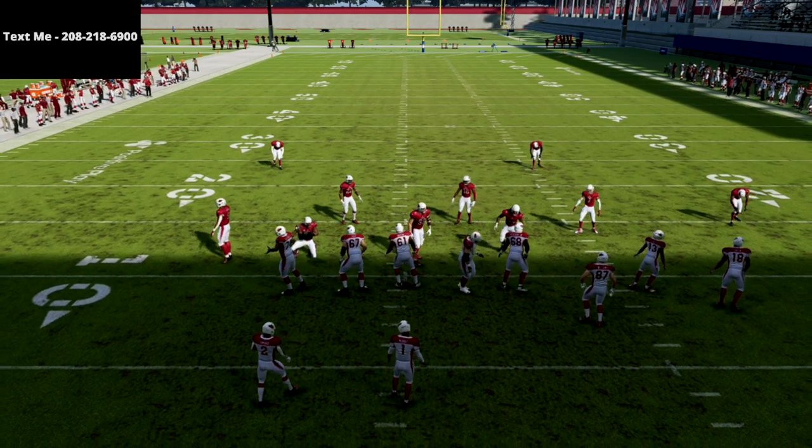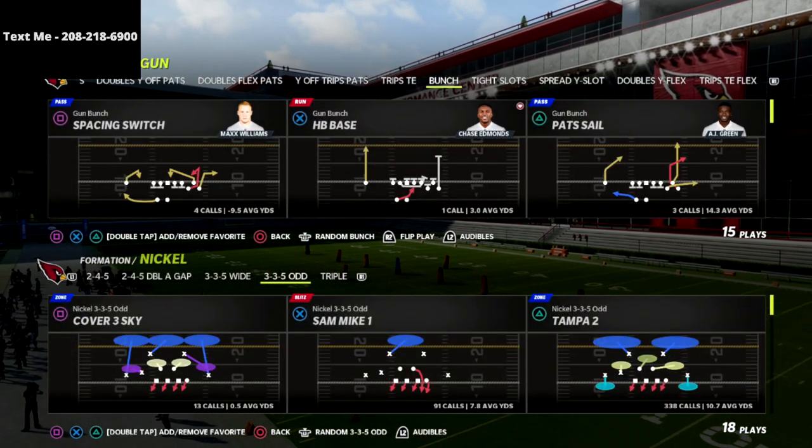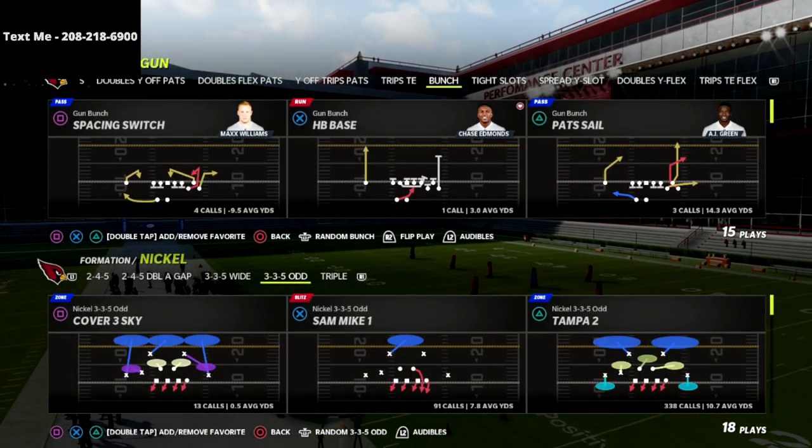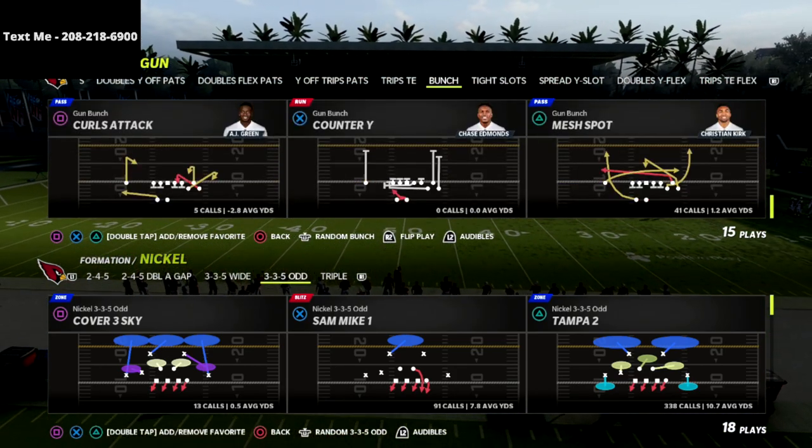In this video I'm going to show you a very simple little pressure out of the 335 odd that is really really effective, especially against the gun bunch meta and any major passing offense. This pressure is probably going to be a little bit different than a pressure concept that you've seen up until this point in the season.